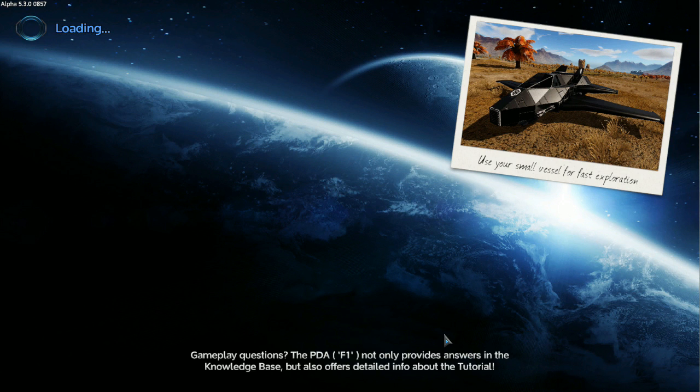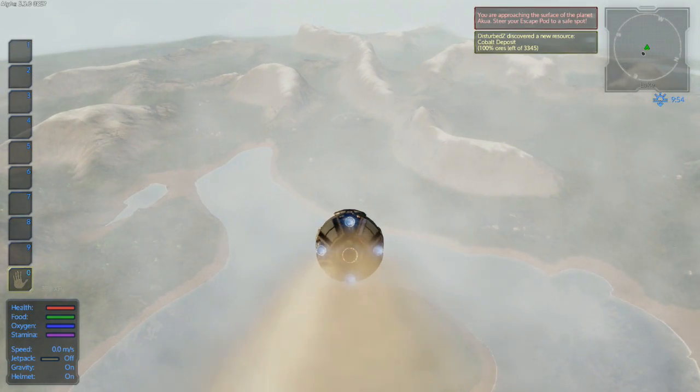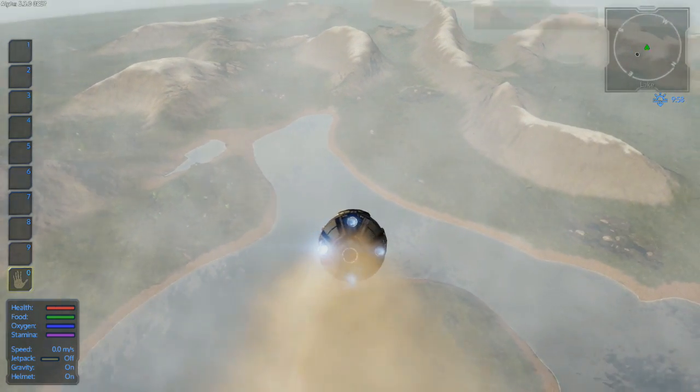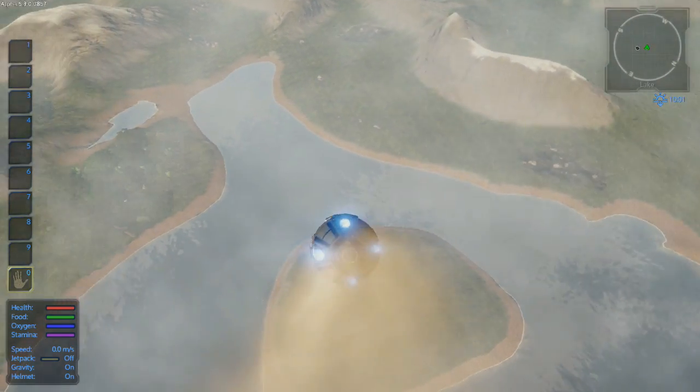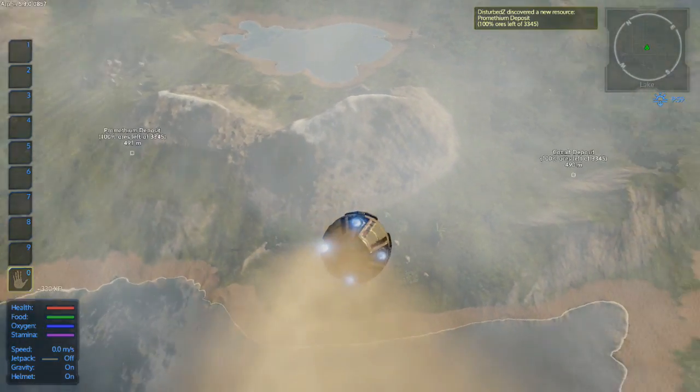Okay, if we need help we hit F1 — awesome, good to know. Use your small vessel for fast exploration — also good to know. Alright, here we go. Okay, can we steer? Oh we can steer. I probably don't want to land — oh, what is that?